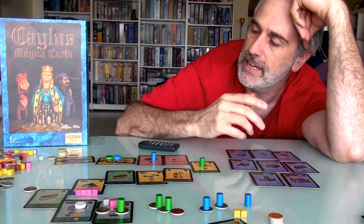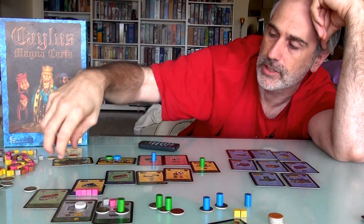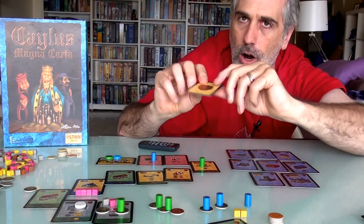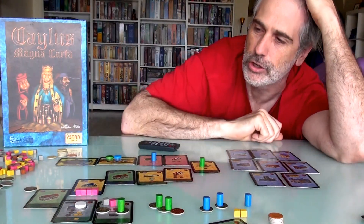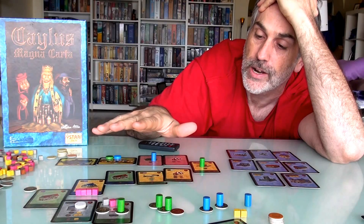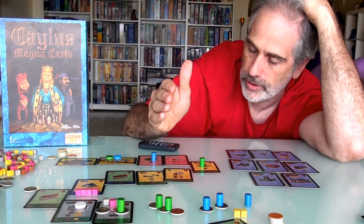It's a shame it could be even more compact if, instead of having all these cubes — because it comes with a lot of cubes — everybody had a card with a little cube marker to keep track that way. But it is nice to have cubes, and even still, it's still a pretty small package. Why do I say we like this more than Caylus?